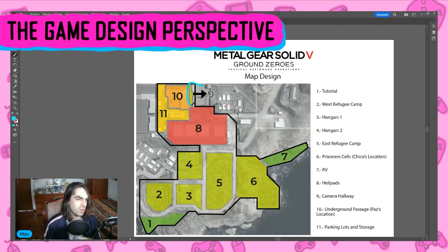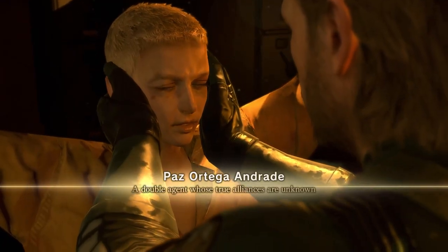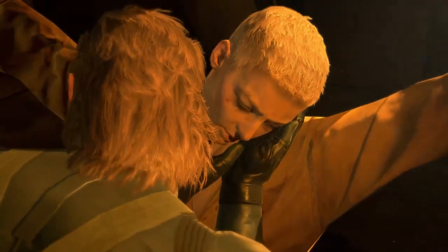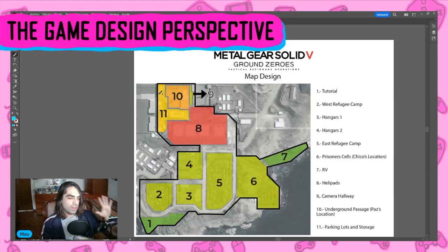Section nine is very small — that's why I call it the camera hallway. Then we have number ten, which is where Paz is located — an underground passage. And finally, we have the parking lots. So, how is the mission laid out?